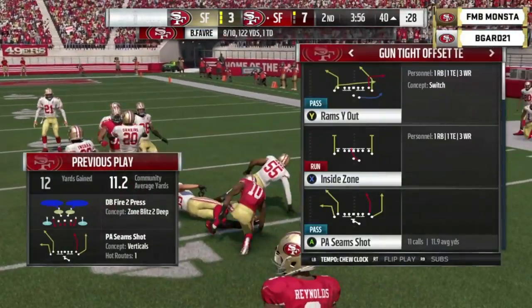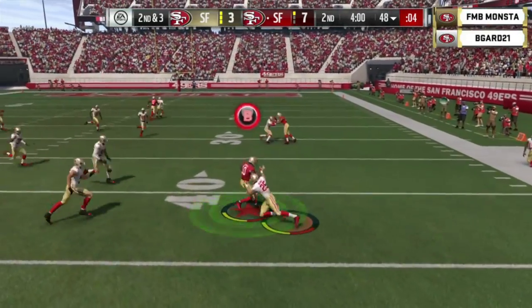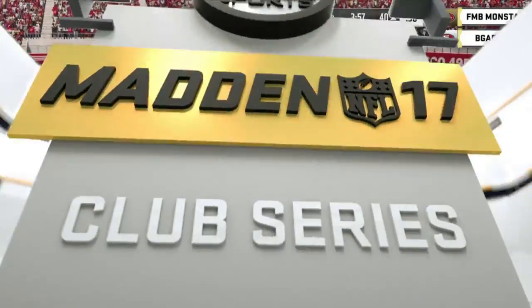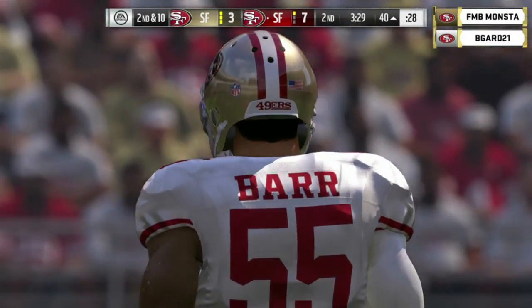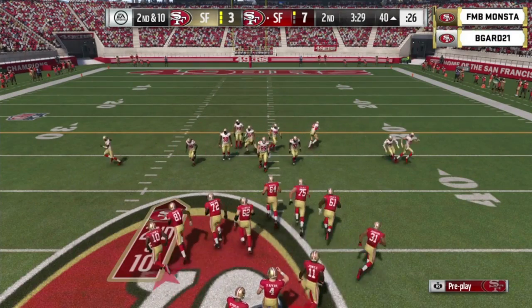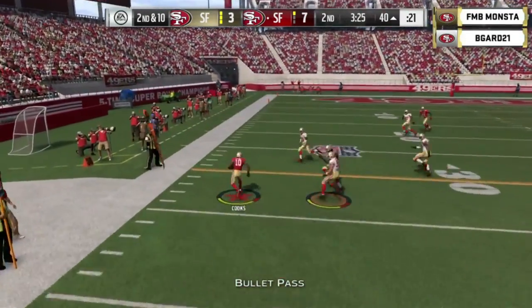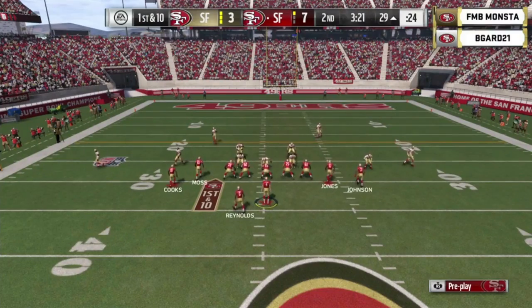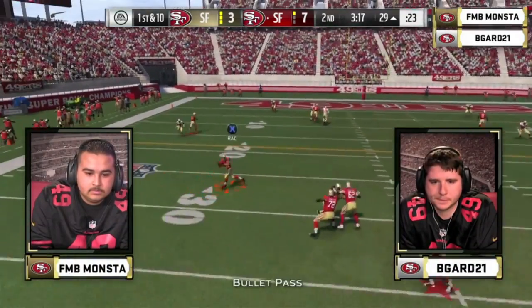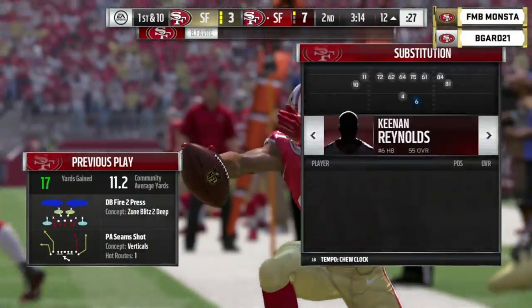Good check down goes to Cooks — Cooks breaks a tackle and he's to the 40-yard line. Monsta is actually using David Johnson as more of a wide out, using Reynolds in the backfield and dragging Cooks underneath. Cooks is a matchup problem all day — all that speed, all that athleticism, really difficult to hang with him. Even a Deion Sanders type will struggle defending Brandon Cooks on short routes over the middle of the field. A drop pass on first and ten brings up second and ten. Favre with that out route, and Cooks has the speed to pick up the first down.